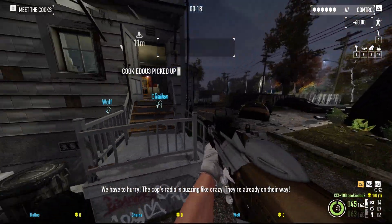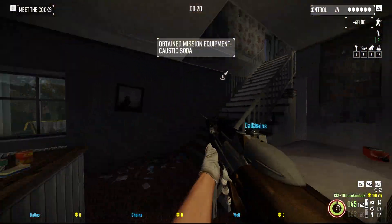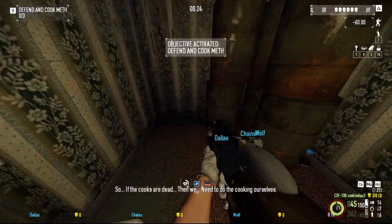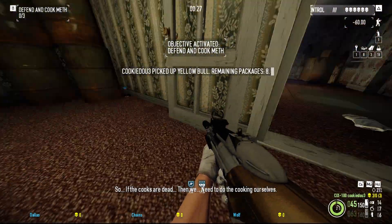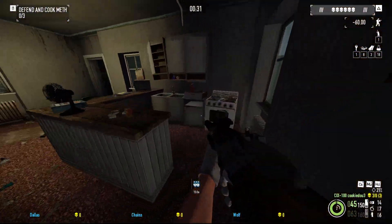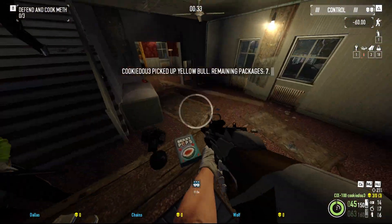So this is a pretty basic strategy - camp up in the house, wait for Fade when going to the escape van. Badda bing, badda boom, heist done, and the next two days you can just speed through.